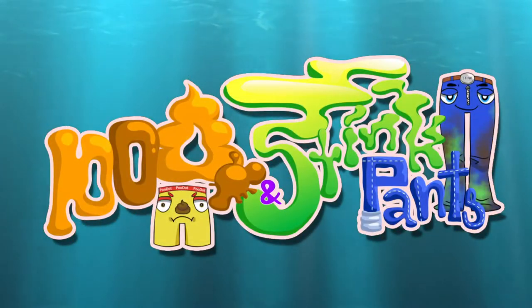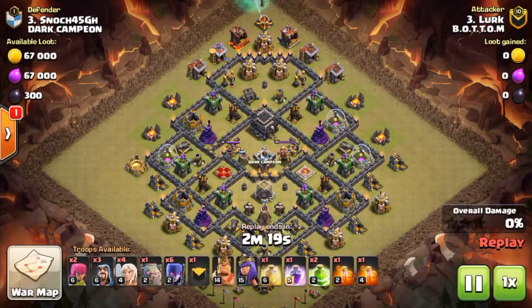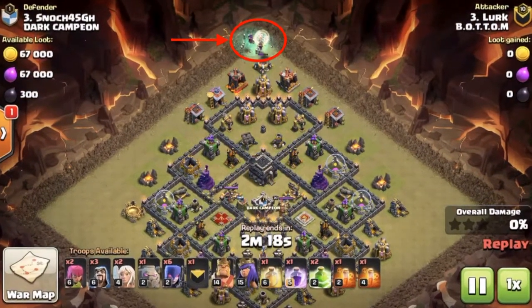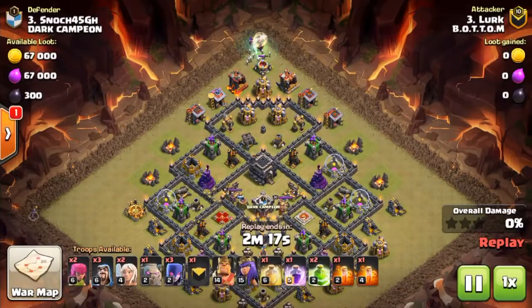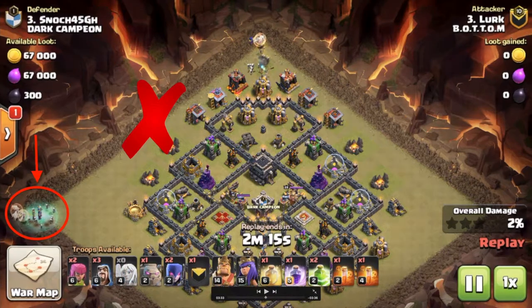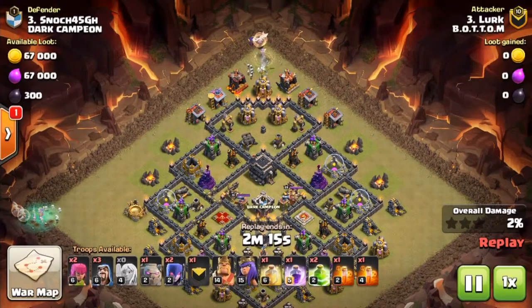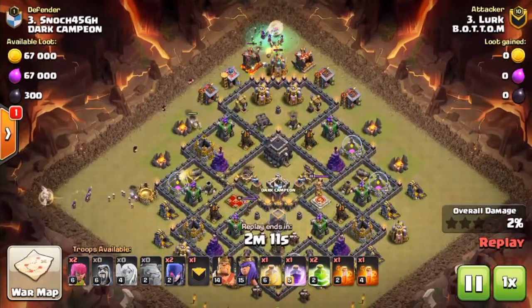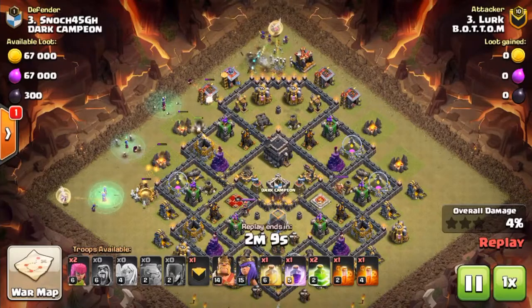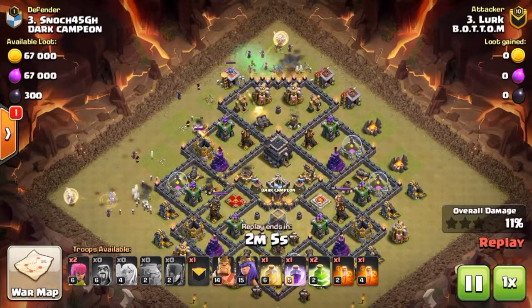All right, this is the second one — again this is a Town Hall 9 specialty attack. You can see he's dropped four witches and two healers in one corner, another four witches and two healers in the other corner, and where those cross is where he's going to drop the golem. That is a funnel — if you don't know what that is, check out the previous video dedicated to funneling.